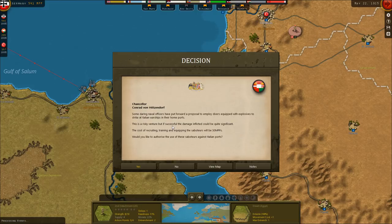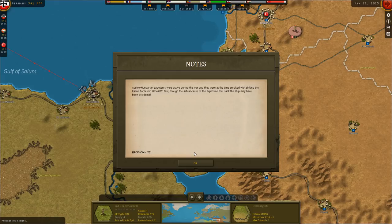We'll employ divers equipped with explosives to strike at Italian warships in their home ports. This is a risky venture, but if successful the damage inflicted could be quite significant — it'll cost us 50 MPPs. Austro-Hungarian saboteurs were active during the war and were credited with sinking the Italian battleship Benedetto Brin, though the actual cause of the explosion may have been accidental.